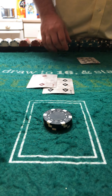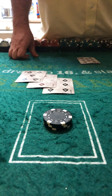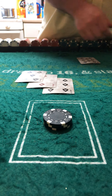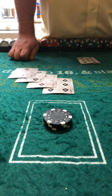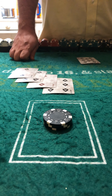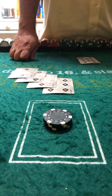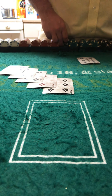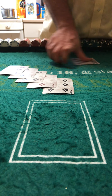So what you do is you hit. 6 and 5 is 11, plus 2 is 13. You hit again — 14, 15. You hit again — it's a bust, unfortunately. You can't always win in Spanish 21. The dealer had 13 the whole time.